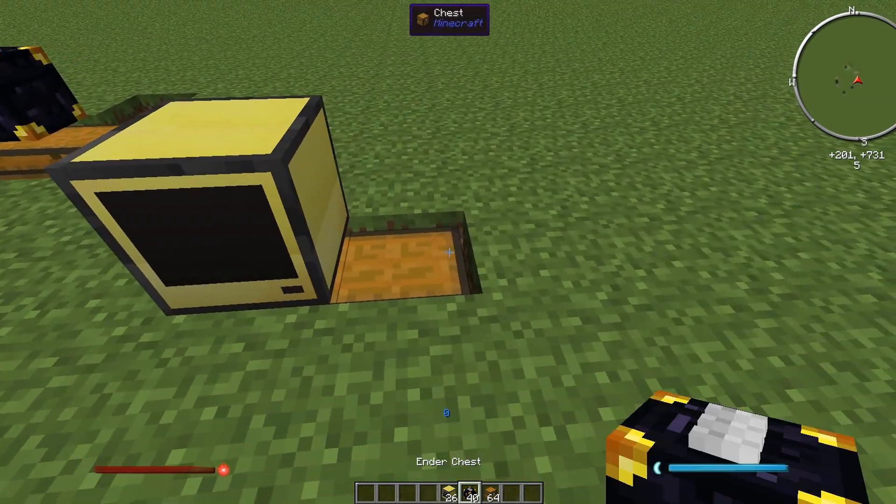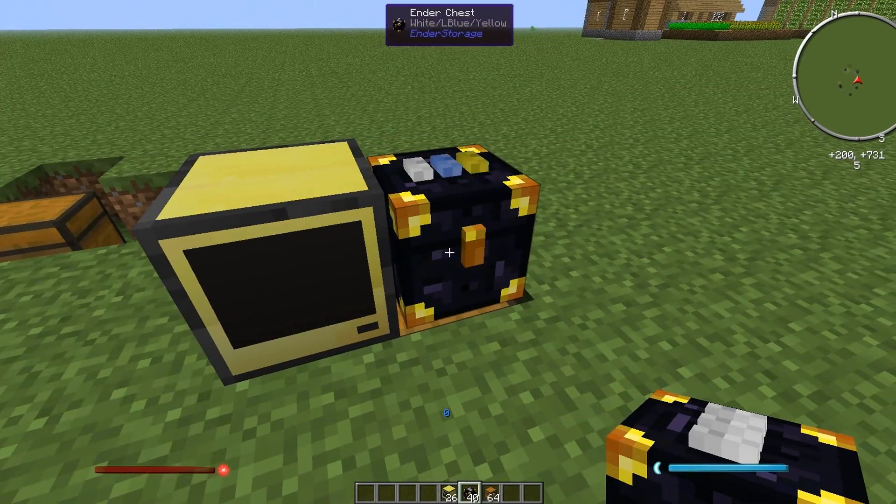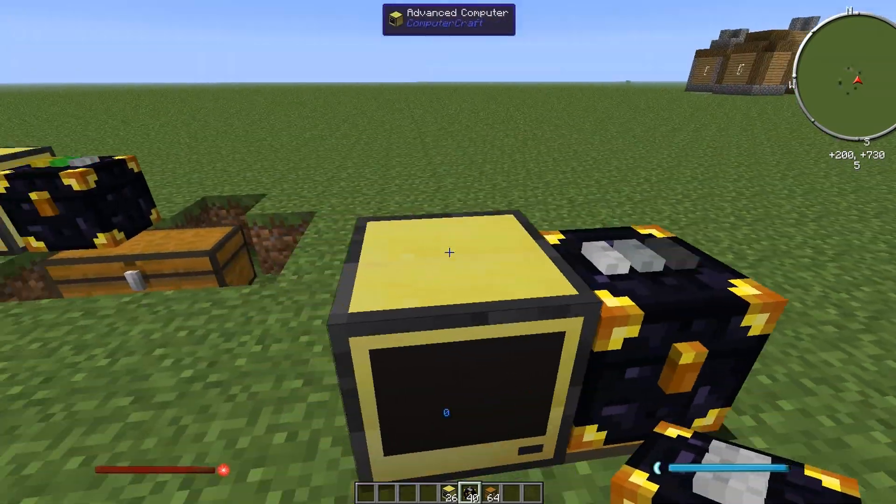All you need to do is place down a computer, an ender chest, and a chest — let me show you. Put a chest down there, a computer here, an ender chest there, then run pastebin get with Ctrl+V and type 'startup'. The pastebin link will be in the description. Now it's got it — you can reboot or type 'startup', either way, and it'll start going.